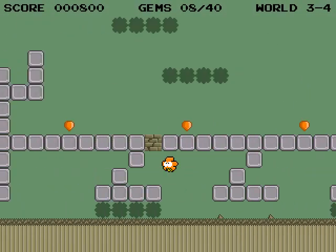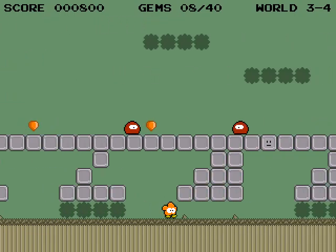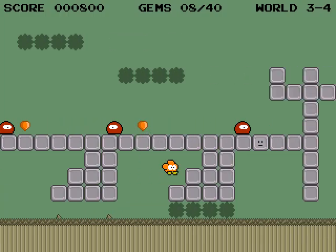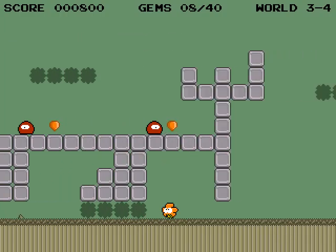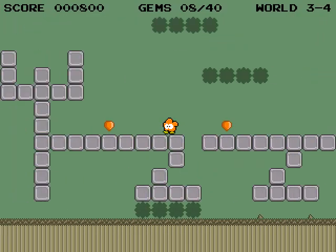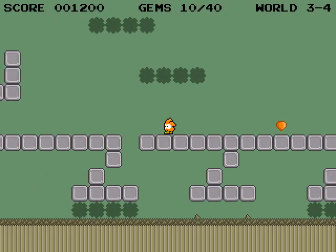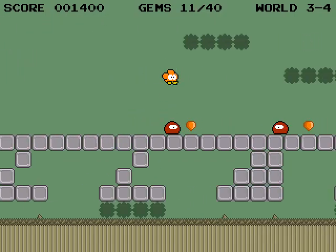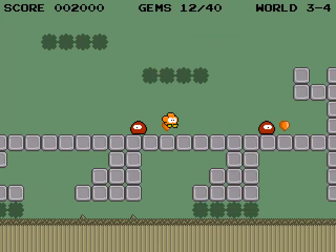This is the start of where the game gets a little bleak. The clouds are gone, the trees are gone, the plants are gone. You can still hit these smiley faces, and all the enemies have lost their legs and can no longer move. Also, blocks now have cracks in them, so you can jump and break them — that's useful.